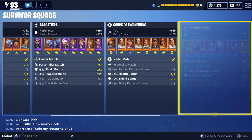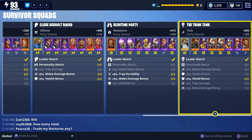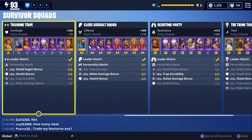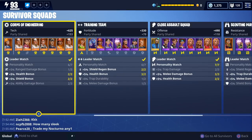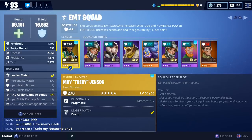Whether you should choose offense or tech depends on your play style. If you like playing with soldiers and getting kills with weapons, you're going to want to focus on offense squads. If you like getting kills with traps and your abilities, focus on the tech squads. One thing to mention though: if you do invest in your tech squads, you'll also want to invest a little in your offensive squads as well, because abilities have a cooldown and you'll likely end up using your weapons anyway.